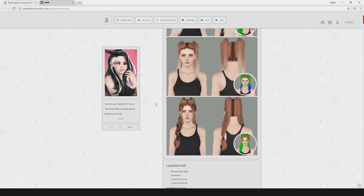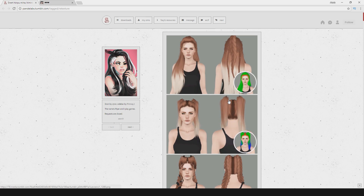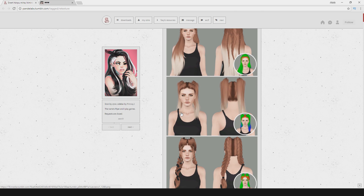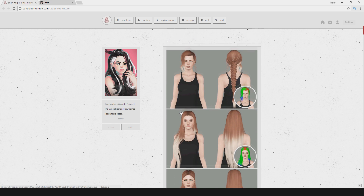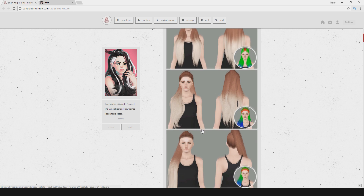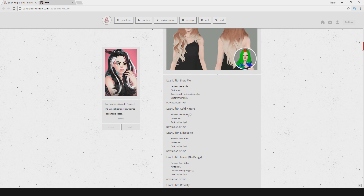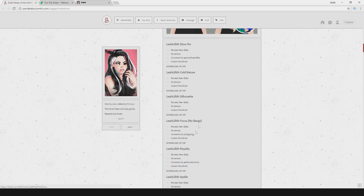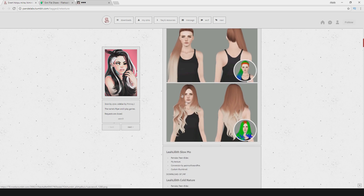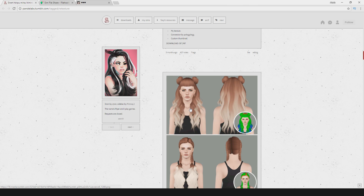I'm going to start with Panda Labs because it's my all-time favorite. I'm not a big fan of hairs that are super long, and I don't really like braids either. I love this one hair so I'm going to get that one — the second one. I always go for that one. I open the link by right clicking, in case you guys didn't know.